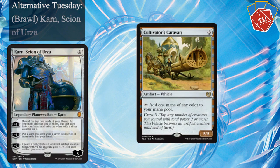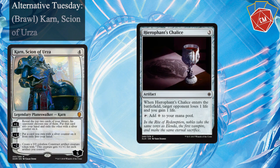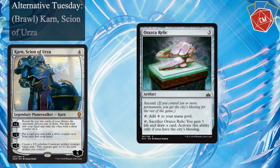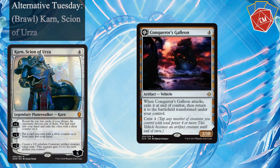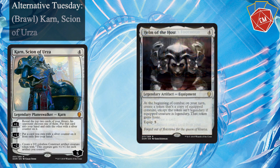Cultivator's Caravan is pretty cool because it serves as mana ramp but also as an extra creature, so really just cool to include. Forebear's Blade, and another mana rock, and another mana rock. I've got Conqueror's Galleon, probably one of the best cards in the deck — I love vehicles — turning over to Conqueror's Foothold, one of the best lands in the deck. I've got Helm of the Hosts; we play this with Traxos or any of our other big guys and just start making copies of them, which could be pretty powerful.